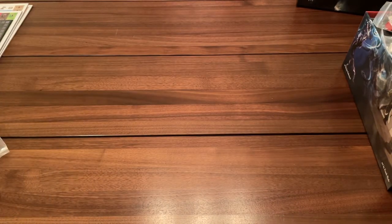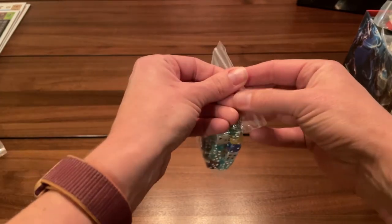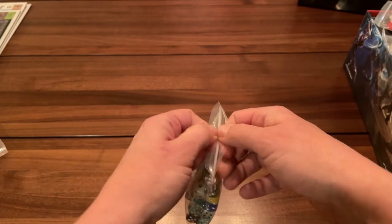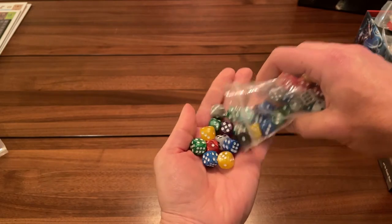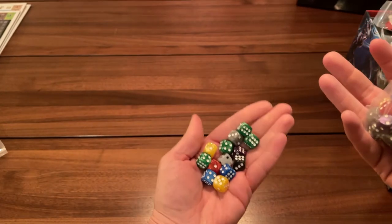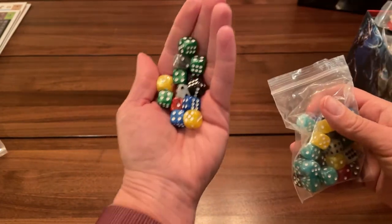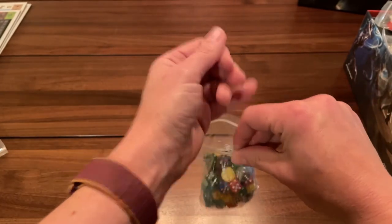My favorite — dice! Because we don't already have enough dice in our lives. They're kind of nice pearlescent 12mm dice — not 16mm, but 12mm, which means small. They're smaller than Monopoly dice, which are about 16mm, to put it in context.